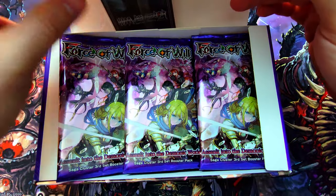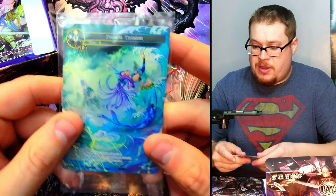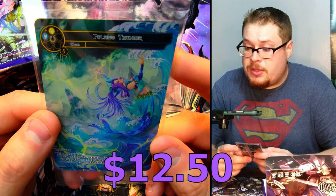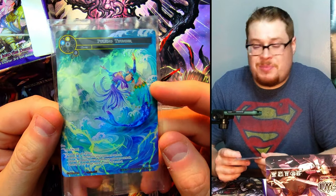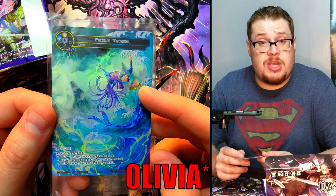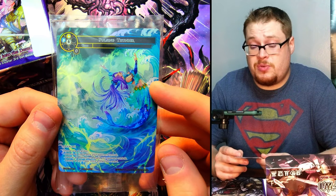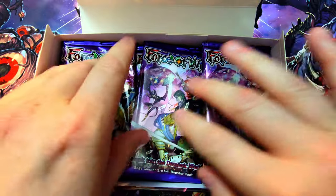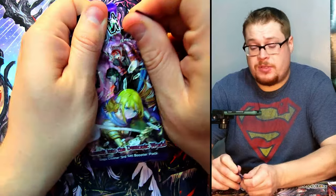There it is — we got stuck on the top. All right, so there is our nice little buy-a-box promo: 'Pulsing Thunder.' Yeah, I was right. Shayla — I believe that's her name — she's a new J-ruler and she looks freaking dope. I'd love to get her J-ruler because she is really sweet looking. On to all the beautiful packs that are kind of stacked in here, very unorderly, but that's okay.